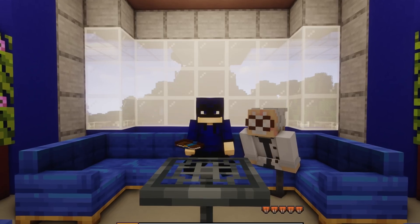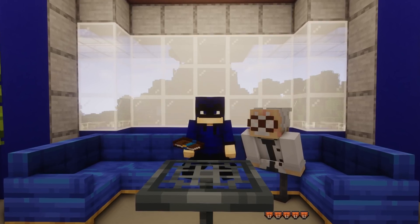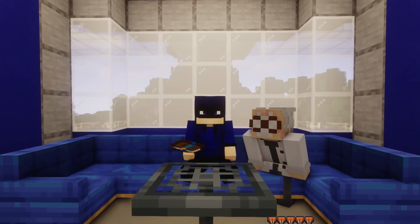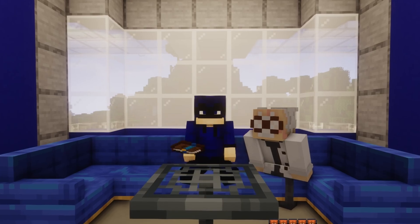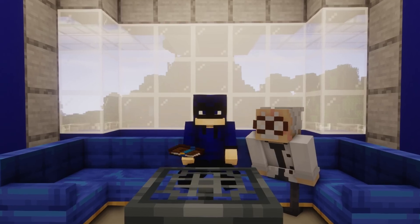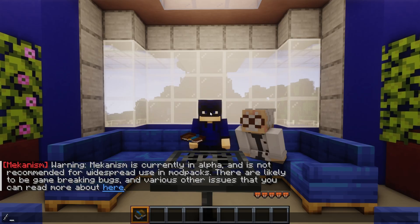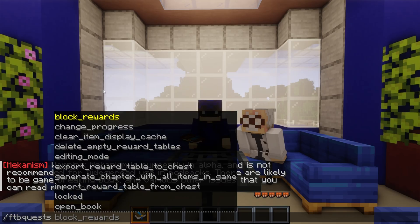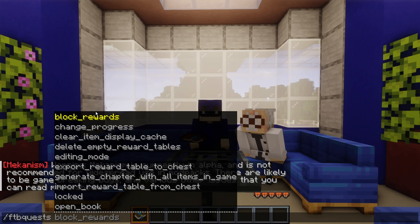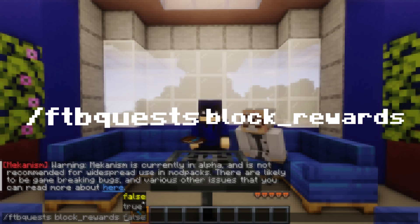Next up we have commands. Make sure you have cheats enabled on your world or they won't work, and make sure you're in a safe place if you're in survival mode. Hit slash on your keyboard and type in '/ftb_quests' followed by a space, and you'll see a list of all the different command types available.